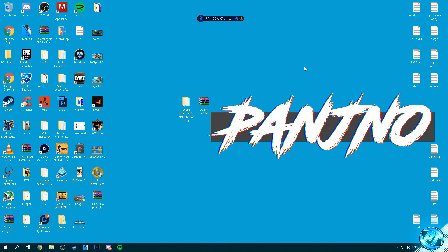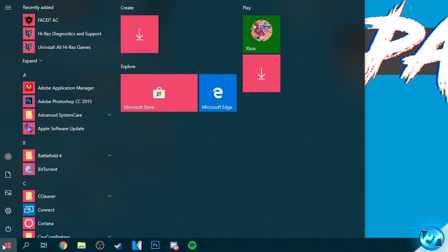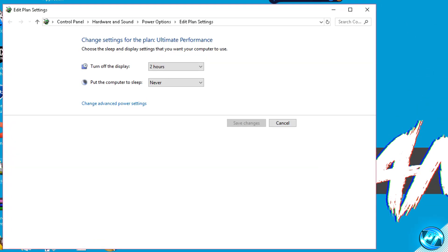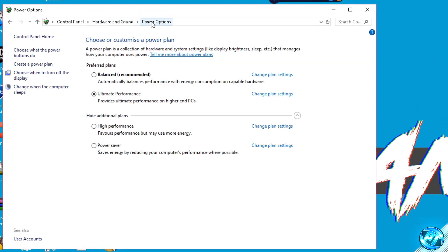Now we're going to apply some optimizations to further enhance performance. To ensure your PC settings are set properly for best performance, navigate to the bottom-left and type 'power'. Click on the battery icon with the cord going around it, then go to the Power Options tab and you'll be brought to the 'Choose a power plan' screen.